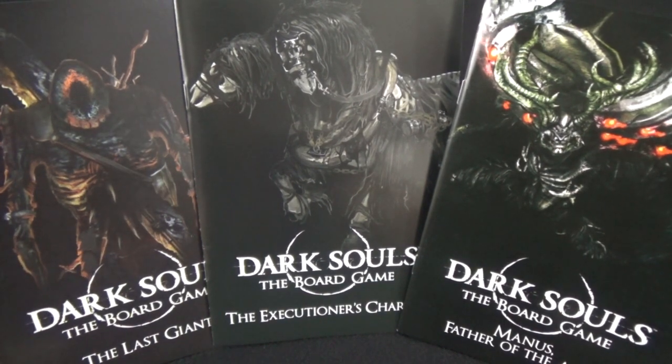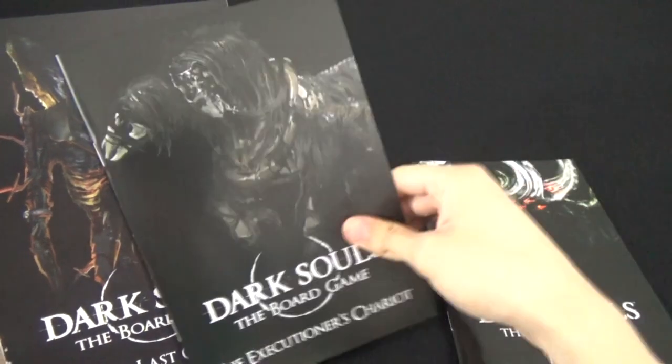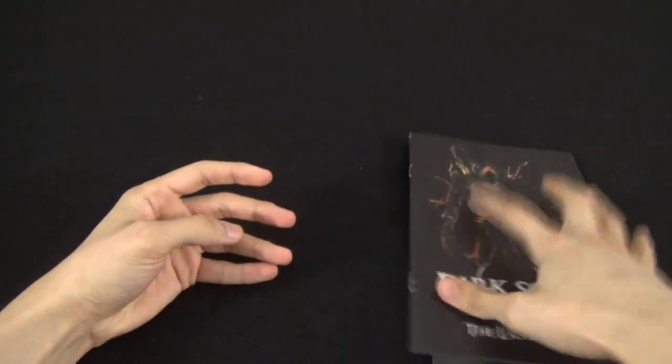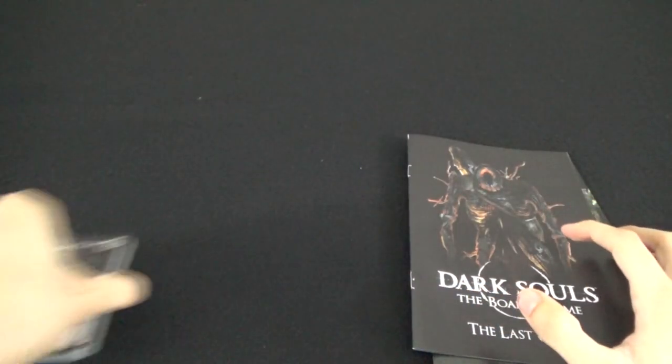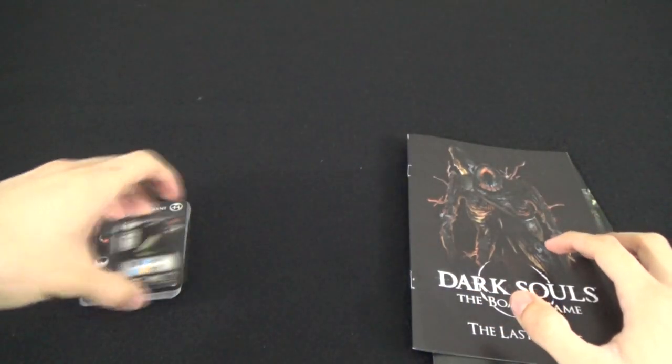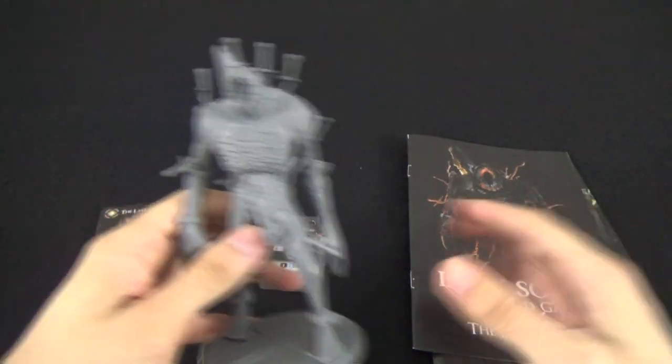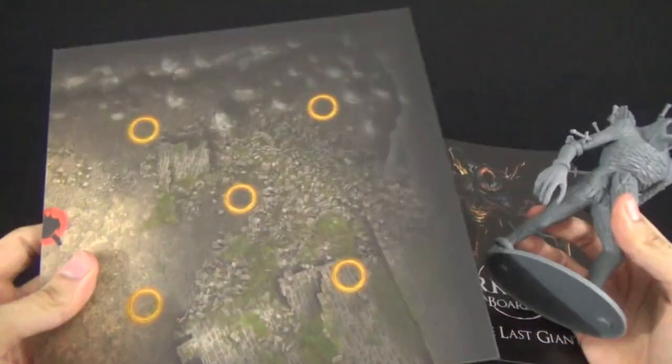We're going to look at them in release order, which means first up we have the Last Giant. Last Giant comes with his behavior cards, his treasure cards, his dial, his model, and of course his board.